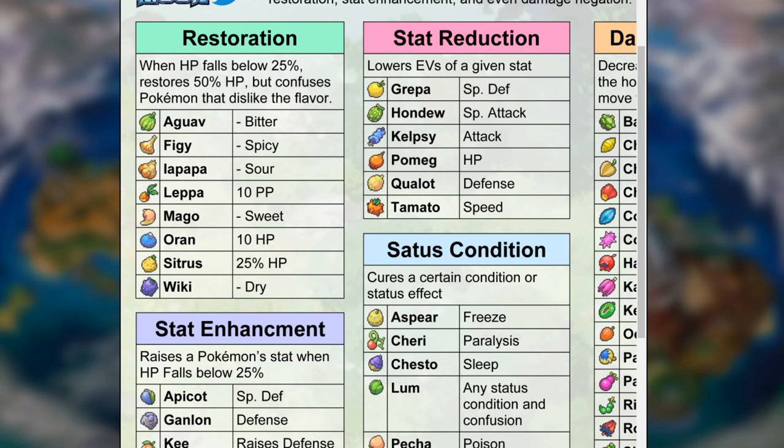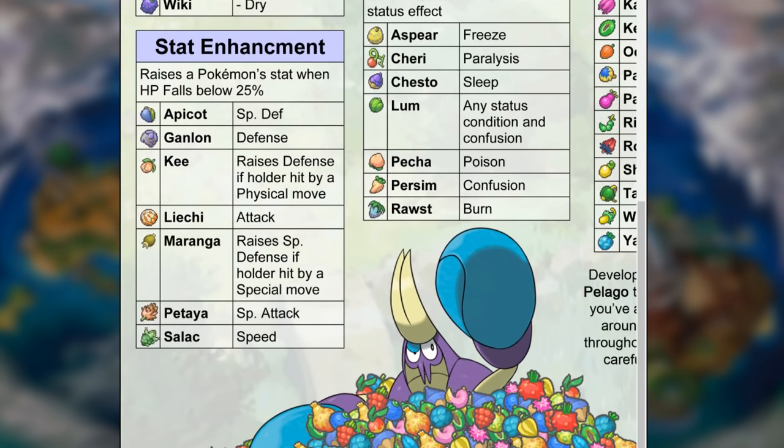The next category are the stat enhancement berries — these are really cool. They raise a Pokemon's stat when HP falls below 25%. We have the Apicot which raises special defense, the Ganlon which raises defense, the Kee Berry which raises defense if the holder is hit by a physical move, and the Maranga Berry which raises special defense if hit by a special move. The Liechi Berry raises attack, the Petaya raises special attack, and the Salac Berry raises speed — all when HP falls below 25%.